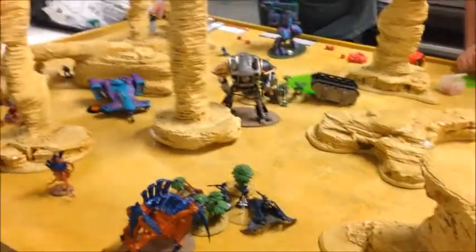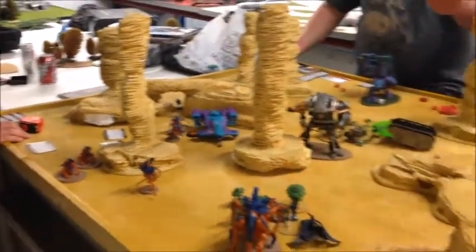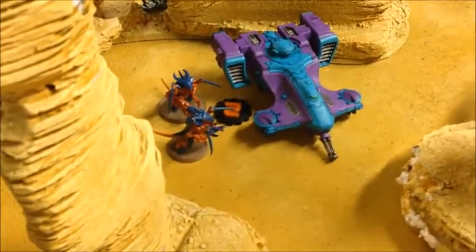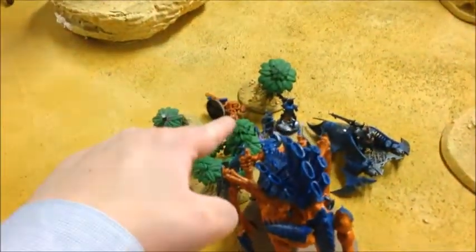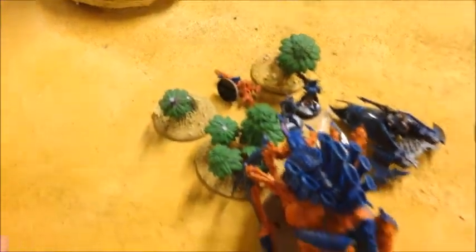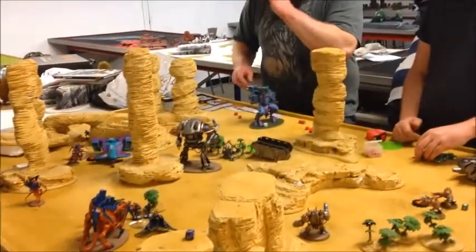Dark Eldar turn four was completely pointless — my Flyer couldn't hit anything once it had moved and turned, so I flew it off the board, and that left me with just three guys in combat who failed to do anything. Onto Mike's turn: he drew Objective 5 and Objective 2. He grabbed Objective 5 through Sam's Hellbrute but couldn't score Objective 2 because the Devilfish is Obsec. In combat, the Tervigon got in — the Kabalites went one-for-one with the Termagants, but the Tervigon didn't do anything thanks to Feel No Pain. That brings us to the end of turn four.